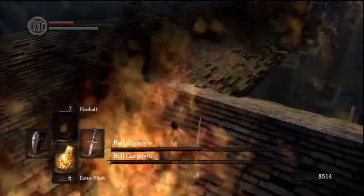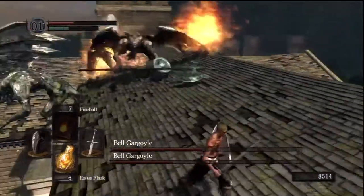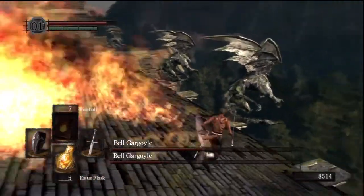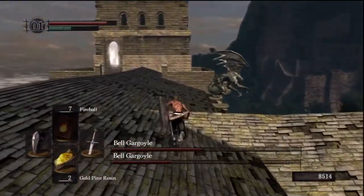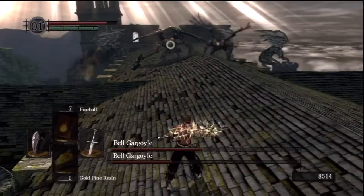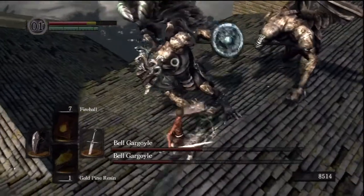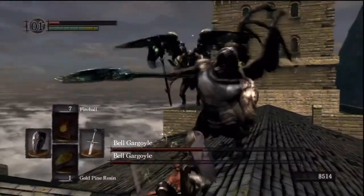If you fight two-handed with the Gold Resin, the first Gargoyle will go down really quickly. Just try to attack the tail so you can get the Gargoyle Axe. Fight the first one near the entrance so you have time when the second one lands. And there is the death — see, that was stupid.